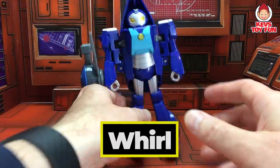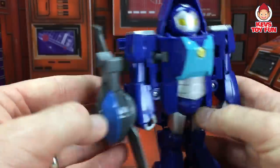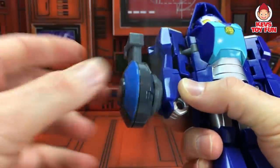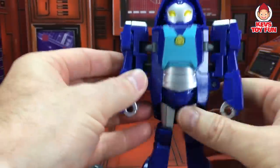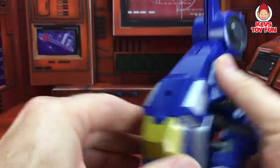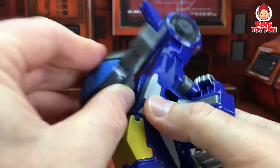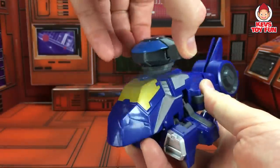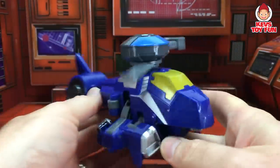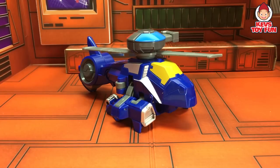Let's see what Whirl transforms into. You have to detach this blade right here. Fold in the arms. And then you take your blades and put it right in there. Press on that. There you go. Whirl's a police helicopter.